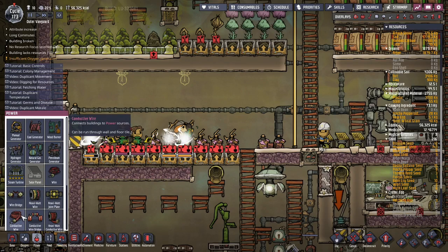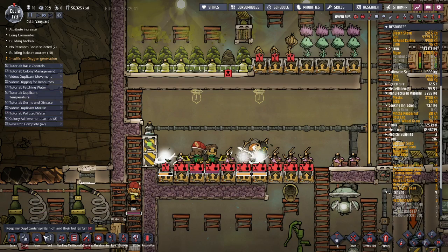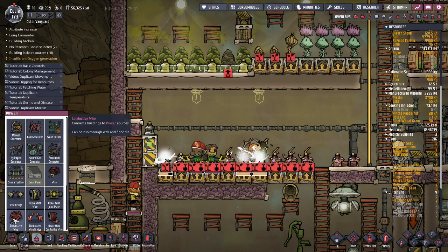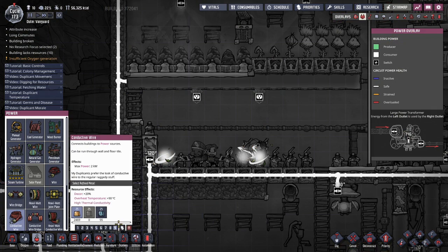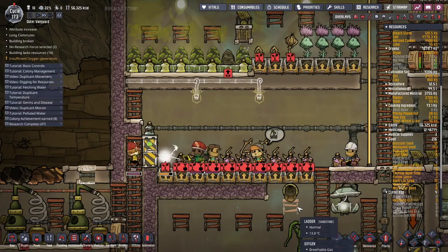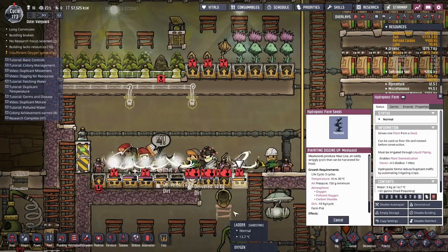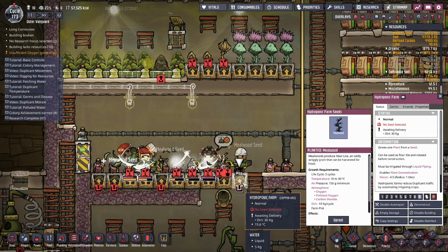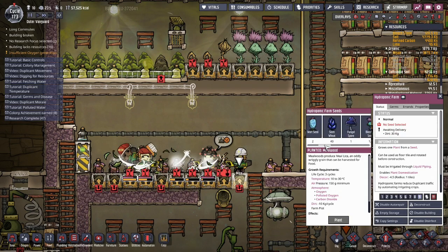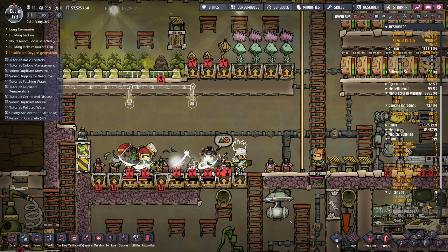Power — conductive wire. Power, conductive wire, copper, 39. And it's gonna be all bristle blossoms. I got twelve. Plant, copy settings — and there we go.